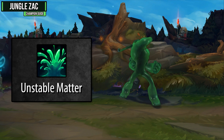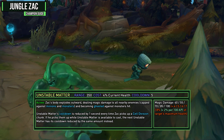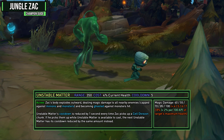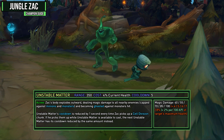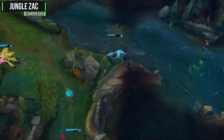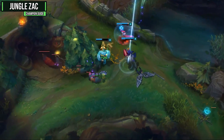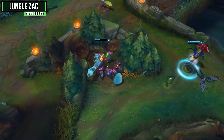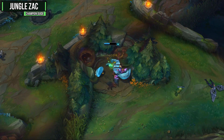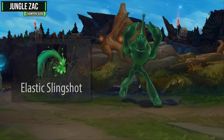Your W ability is Unstable Matter, and it's fantastic for its percentage max health damage that's also AOE. When activated, Zac's body explodes outward, dealing magic damage to all nearby enemies — capped against minions and monsters — and becoming ghosted against monsters hit. Unstable Matter's cooldown is reduced by one second every time Zac picks up a Cell Division chunk. This ability is fantastic because it deals target maximum health damage, has only a five-second cooldown, and a 350-range AOE. Max this second because of that scaling max health damage in both ganks and team fights.